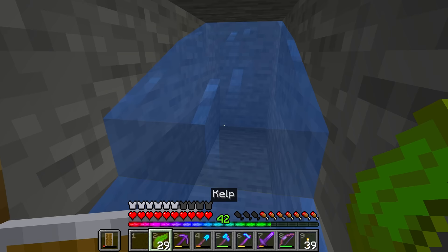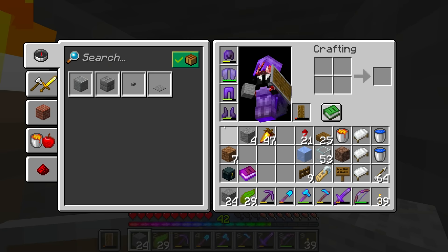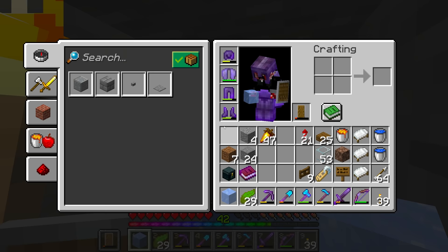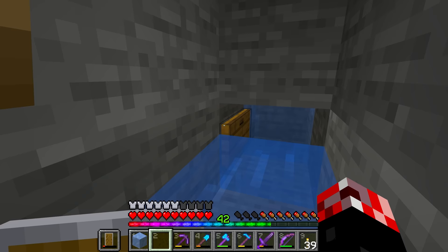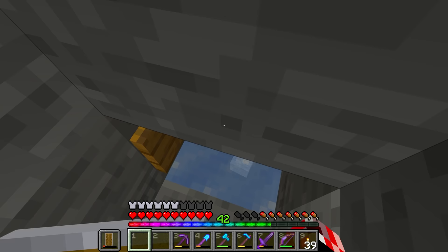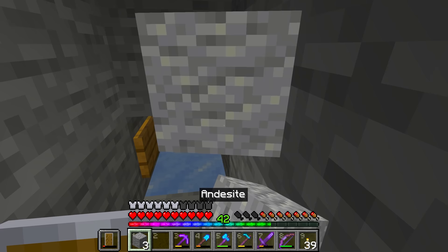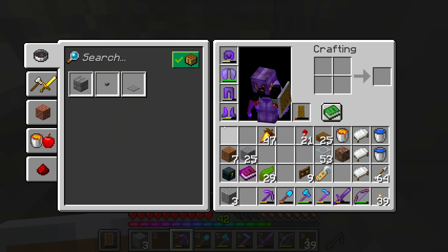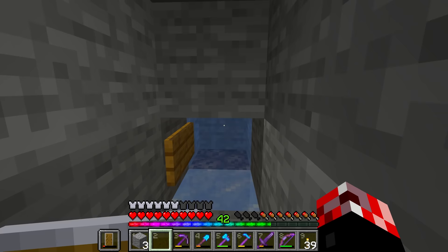We are going to wind up having a stone block there and put down a sign right about here. Then we place down an ice block down here so that any items that wind up going across it will just flow like that. And then of course we need ourselves the soul sand, which is going to become the item elevator itself. Hopefully that worked - should have done. There we are.